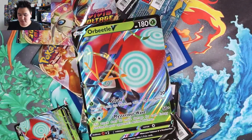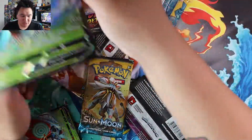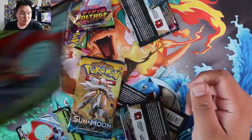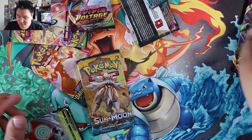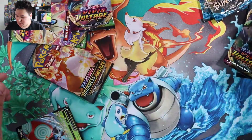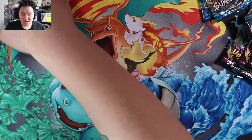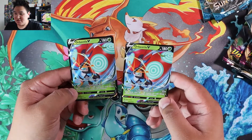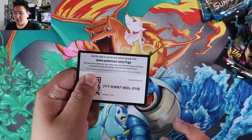Three, two, one. There we go, it's all open. There's a jumbo Orbeetle. That was my other jumbo. Here's the other jumbo. Darkness Ablaze, Vivid Voltage, Sun and Moon — Sun and Moon, Vivid Voltage, Vivid Voltage, Vivid Voltage, Darkness Ablaze, and the two Orbeetle V's. So yeah, and here you go, code card.